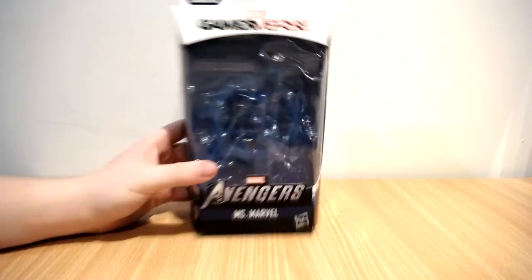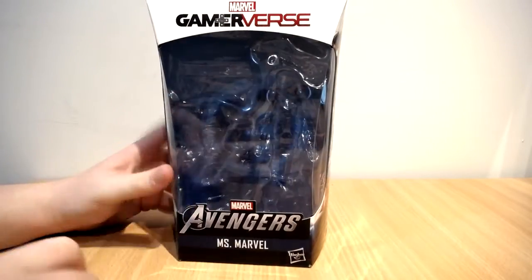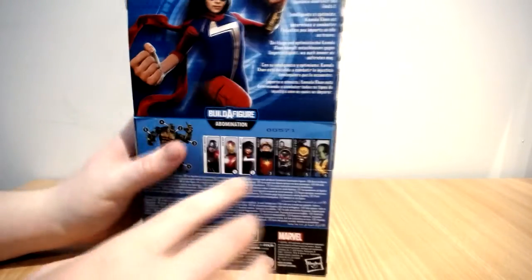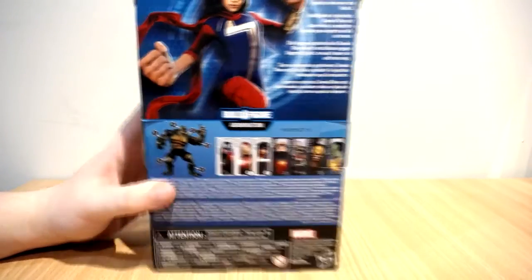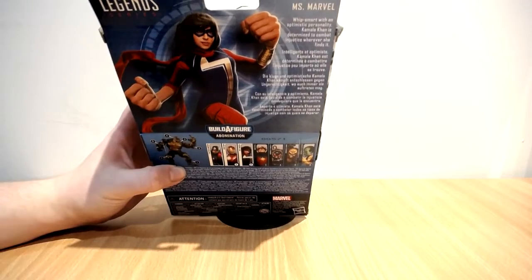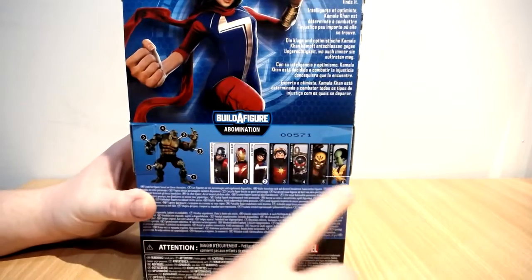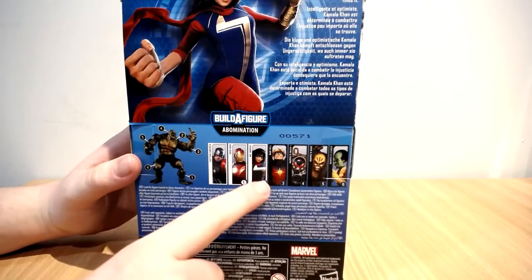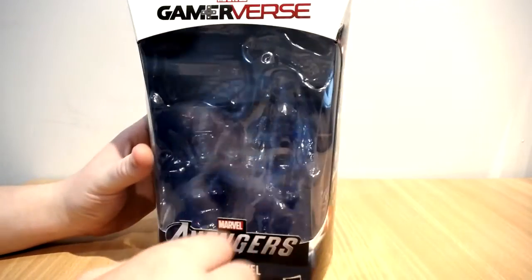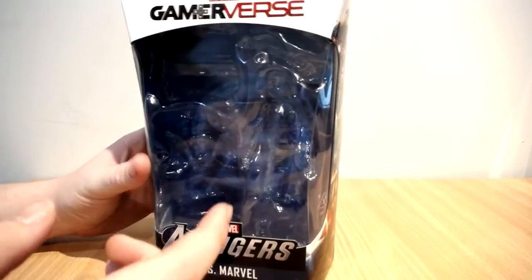Let's have a look at the box. As you can see, we've got 'Avengers: Miss Marvel' — the Gamerverse version. We've got the Avengers symbol, the Abomination build-a-figure callout, and the usual warnings. On the back there's a little bit of artwork and some writing about the character herself. The rest of the wave is shown down here, and she is number two, so she comes with the chest piece for the buildable fig — split in two, which is pretty cool.